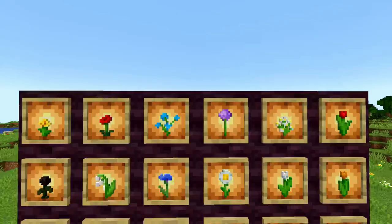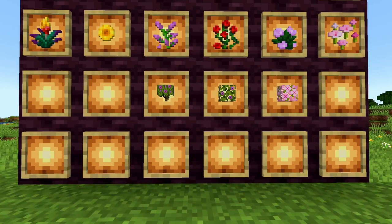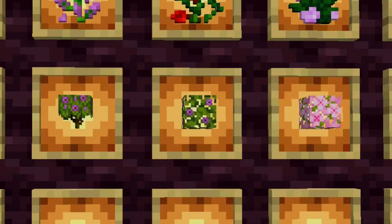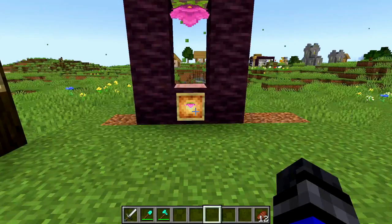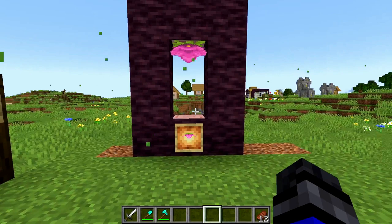Another misconception is thinking that only one type of flower can do this trick. Actually, you can spawn beehives with any and all one and two block tall flowers. You can also use flowering azalea saplings as flowers, as well as flowering azalea leaves and cherry blossom leaves. The only flower that doesn't work with this trick is the spore blossom.